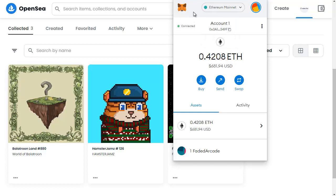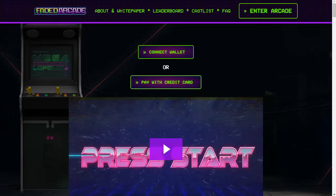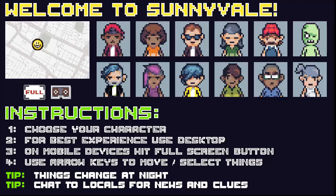Make sure that you log into your MetaMask wallet, then head over to fadedarcade.com. You simply need to click on the 'Enter Arcade' button at the top right, and it will take you over to the Faded Arcade NFT game itself. There is the option to switch off the music by clicking on the icon if you want to.